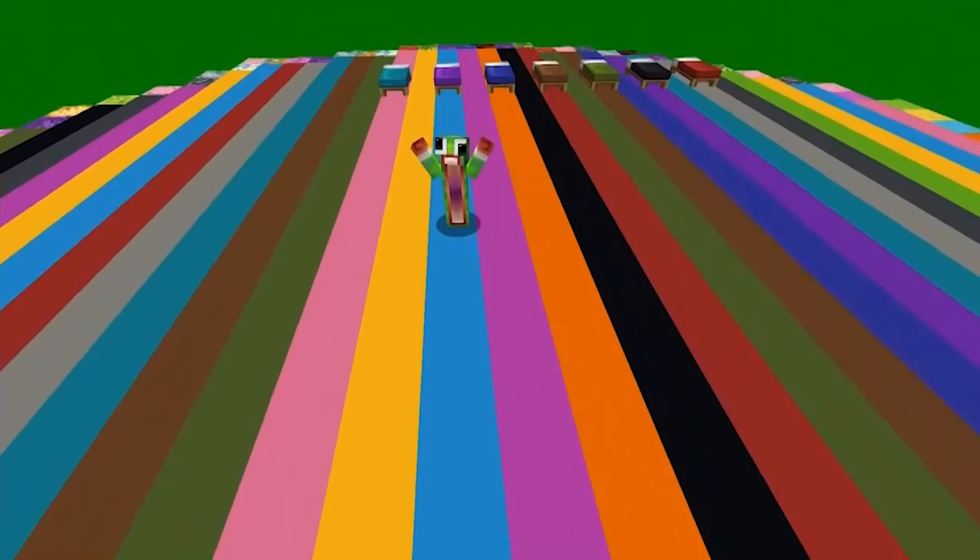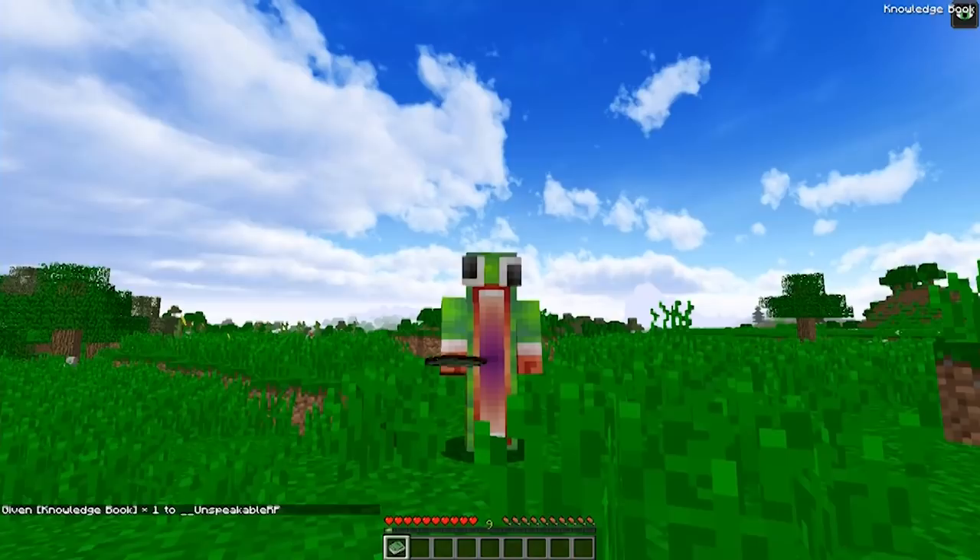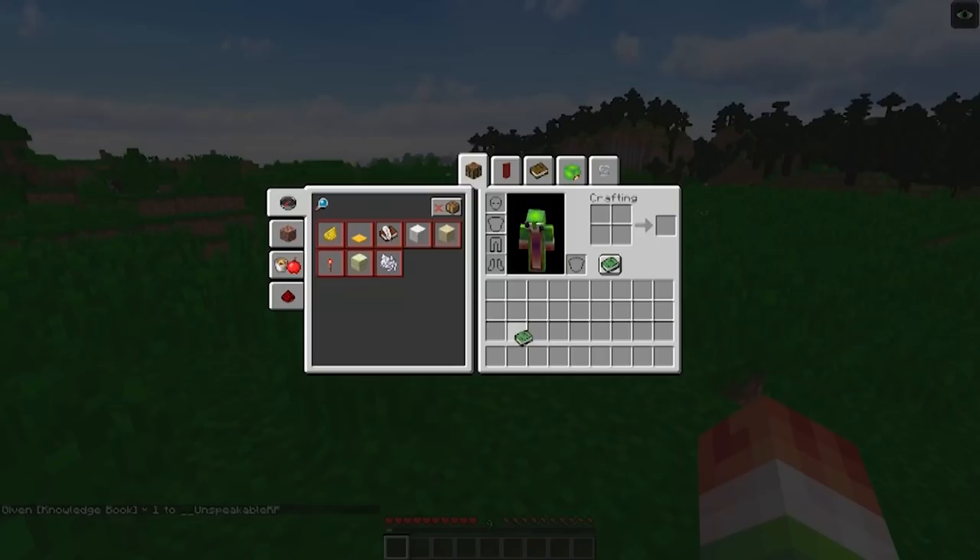Number eleven and twelve: when Minecraft released the 1.12 update, also known as the World of Color update, they visually changed the game forever. New stuff included colored concrete blocks, colored concrete powder, colored glazed terracotta blocks, lots of colorful beds, and parrots. Now Minecraft has more color than ever. Also added in 1.12, the knowledge book is an item exclusive to Java Edition, obtainable only via the give command — it reveals recipes to the player by adding them to their recipe book.